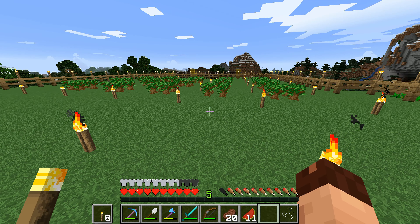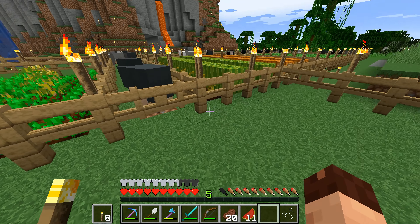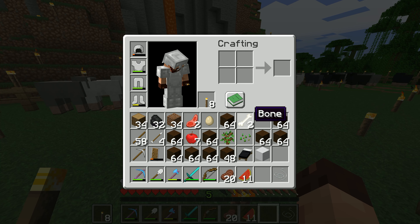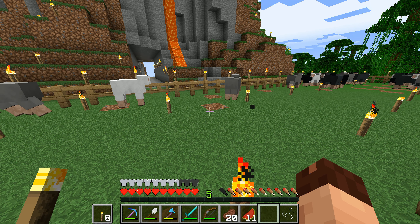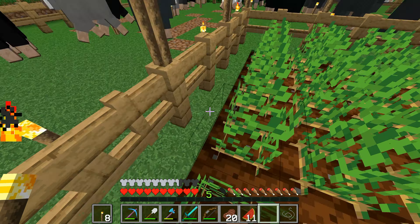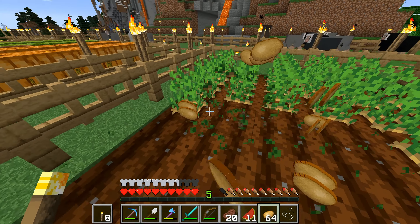That makes sense - we had 60 saplings and I've put 15 trees down there. Eventually some will grow. I could find my compost bin and get a load of bone meal by chucking plants in. I've got saplings, apples, a bit of melon. I'm going to harvest the potatoes and chuck those in - look at this potato harvest coming in, this is amazing!